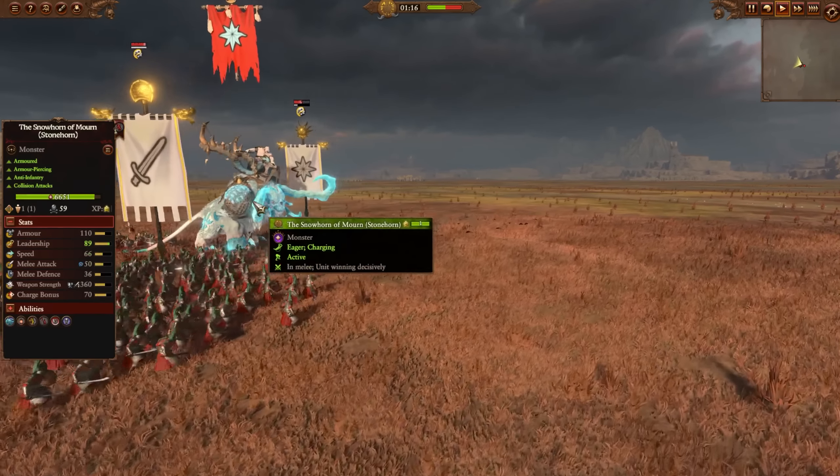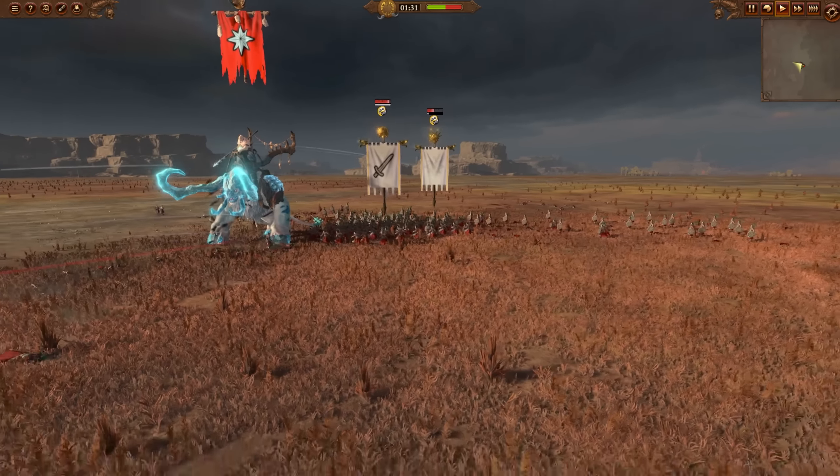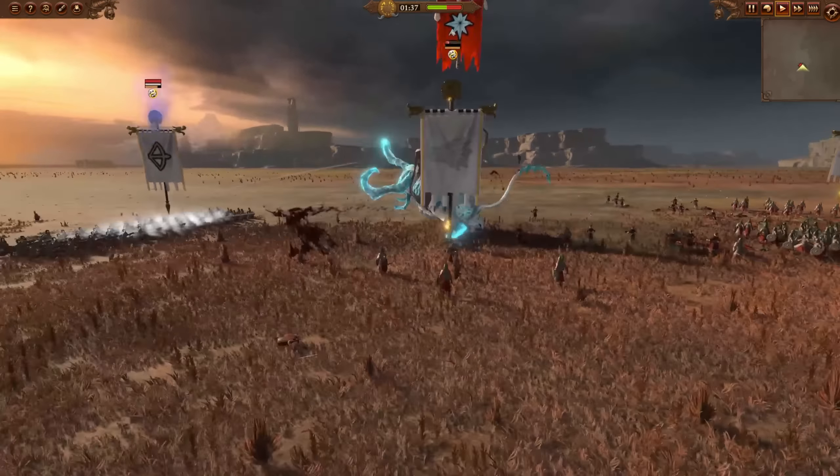That is a 20 bonus versus infantry, so it's going to be a deadly unit if you get it into a blob. It's going to hold them in place too with Frostbite — you can see it would be very difficult for these Cathay units to go anywhere because Frostbite is having such an impact. It's actually pretty easily able to pull away from them and go on to the next target. Just look how fast — it puts a huge dent in them.